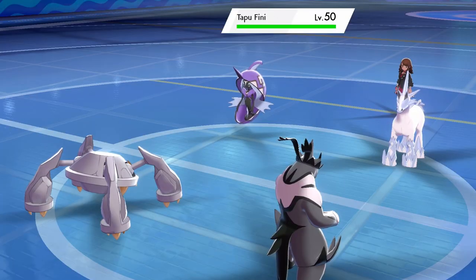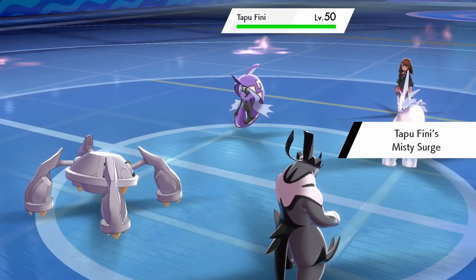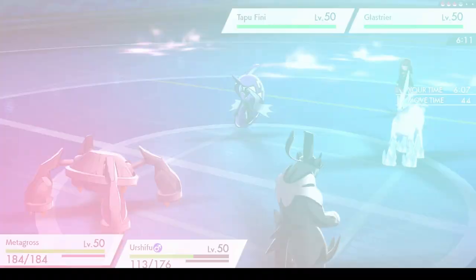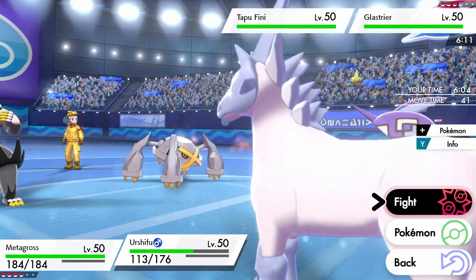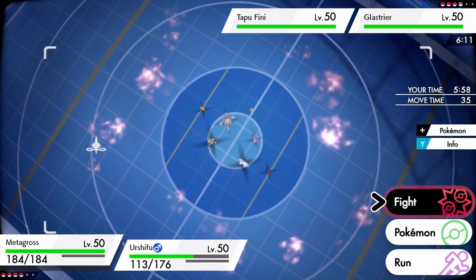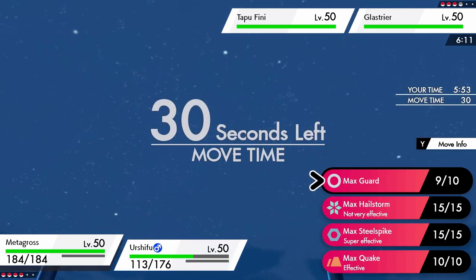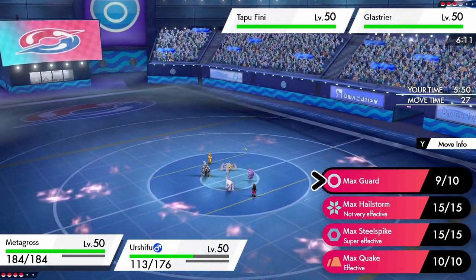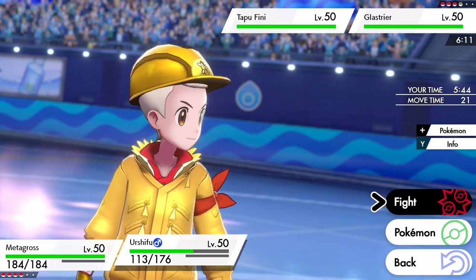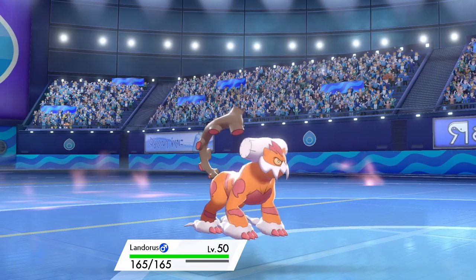A good plan now is to Dynamax Metagross, switch Urshifu out and bring in Landorus for an Intimidate onto Glastrier to slow it down. If we can remove Tapu Fini from the field, Urshifu can come back in late game more easily. With Tapu Fini present things are difficult, so we prefer to preserve Regieleki and sacrifice Landorus if needed. We switch out Urshifu to Landorus for the Intimidate on Glastrier.